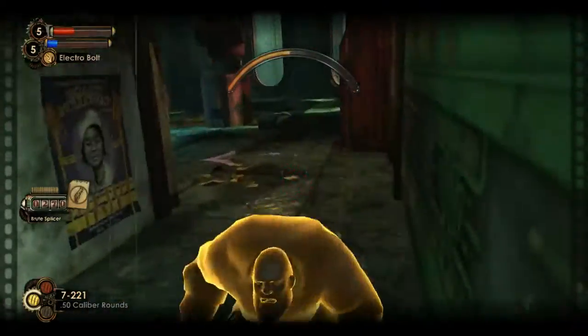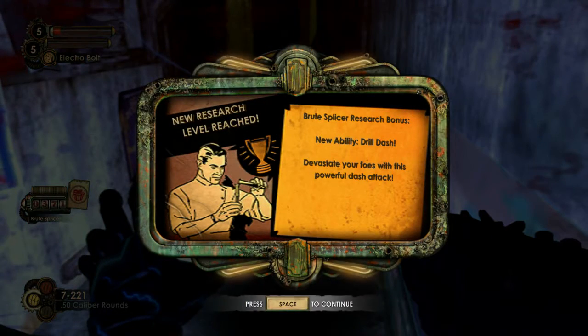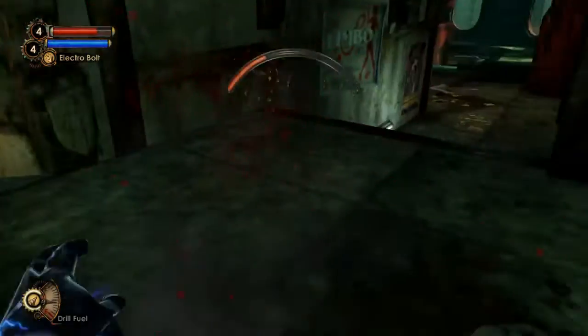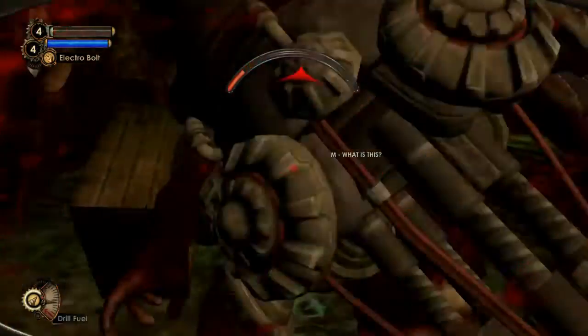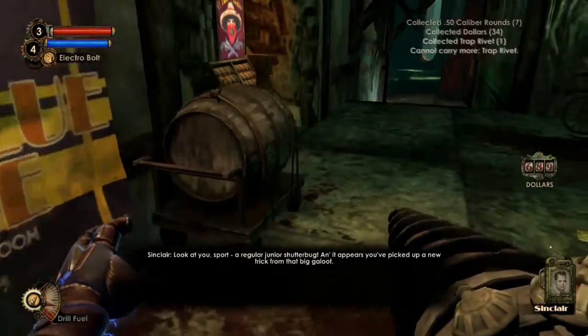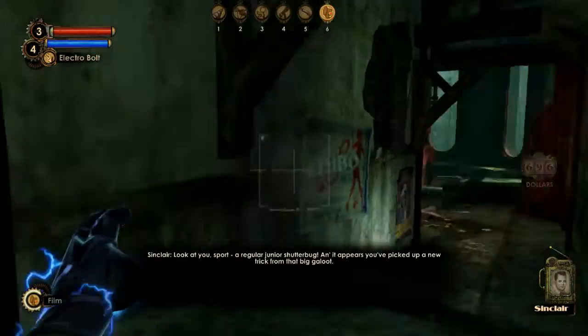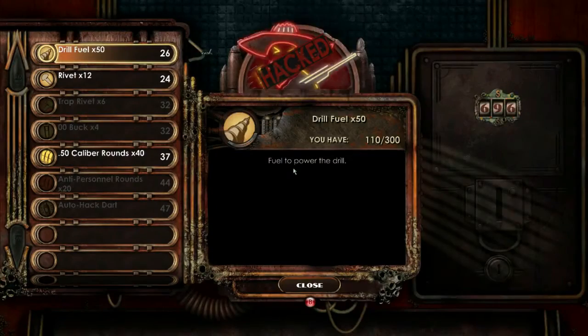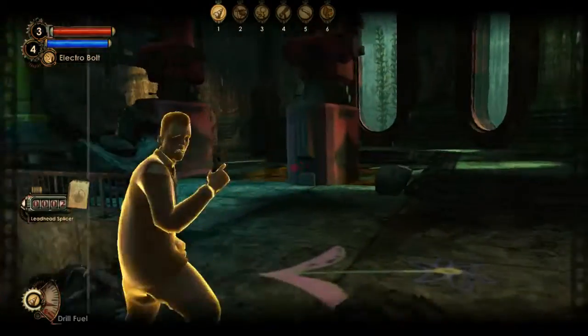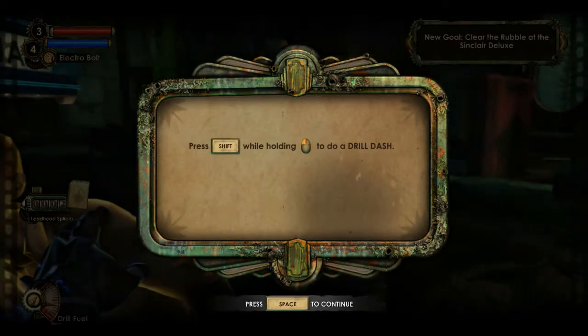Burn. Burn again. Oh, he actually put it out — that is not what I expected. New ability: Drill Dash. Devastate your foes with this powerful dash attack. It's also how we're going to remove all the debris that showed up when he made all the debris happen. We now have the Drill Dash ability. I don't remember exactly how to do it. Press shift while holding to do a drill dash. That's it — you spin it up and then you press the button.